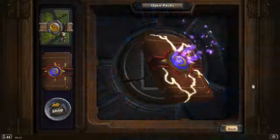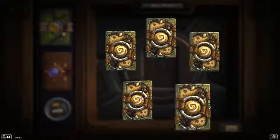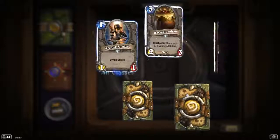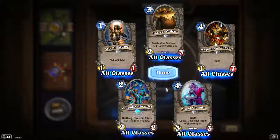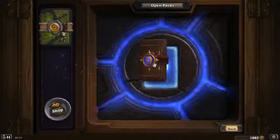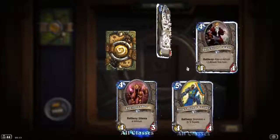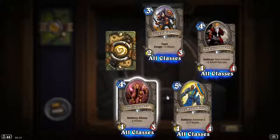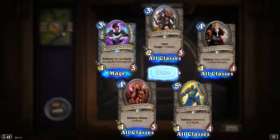Normal pack — should all be duplicates. Nothing, nothing, nothing, nothing. And Crazy Alchemist. Nothing new there. Nothing, nothing, nothing, nothing — quite a bit of taunt. Kirin Tor Mage. Nothing there. It's all dust.